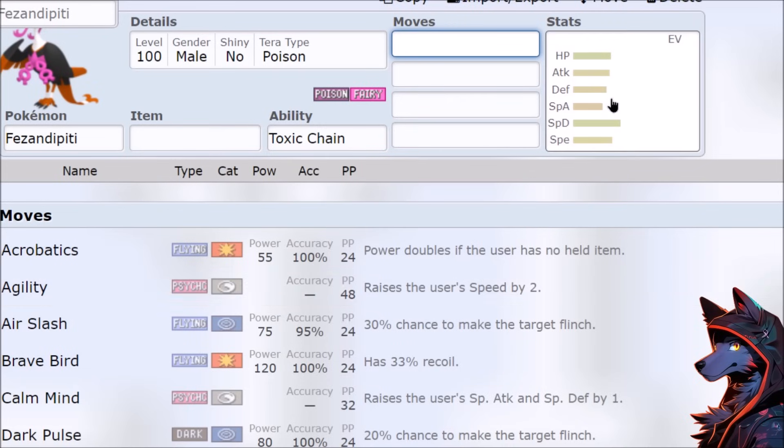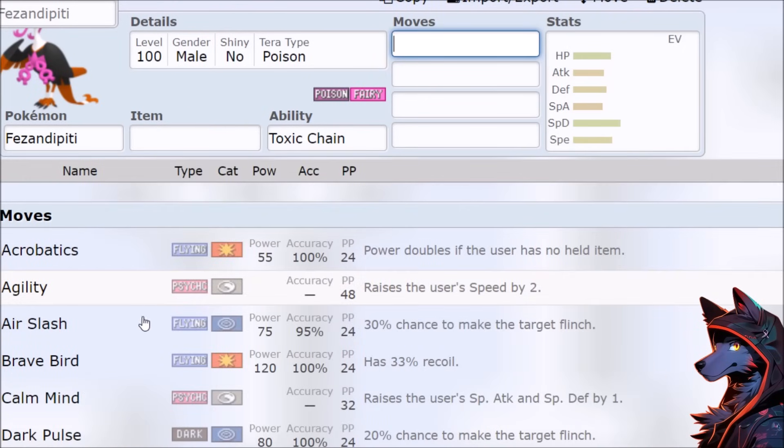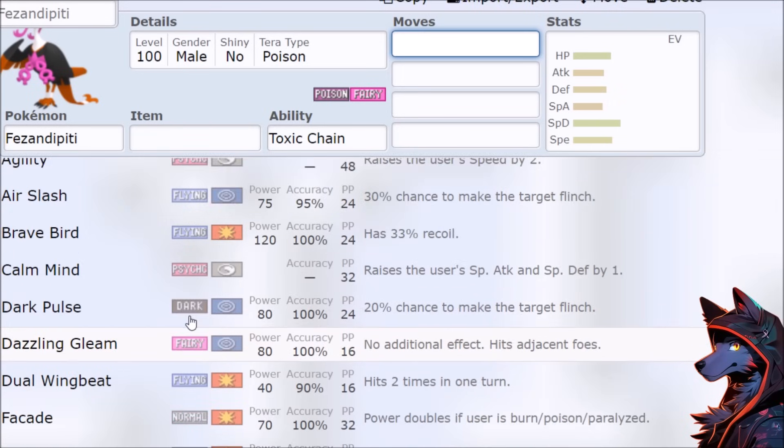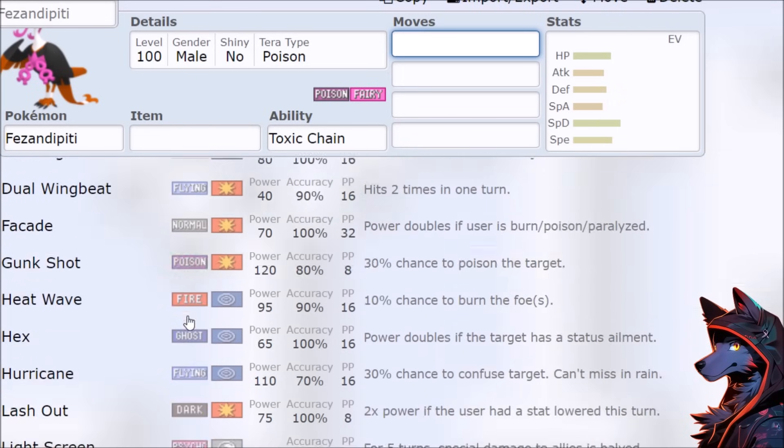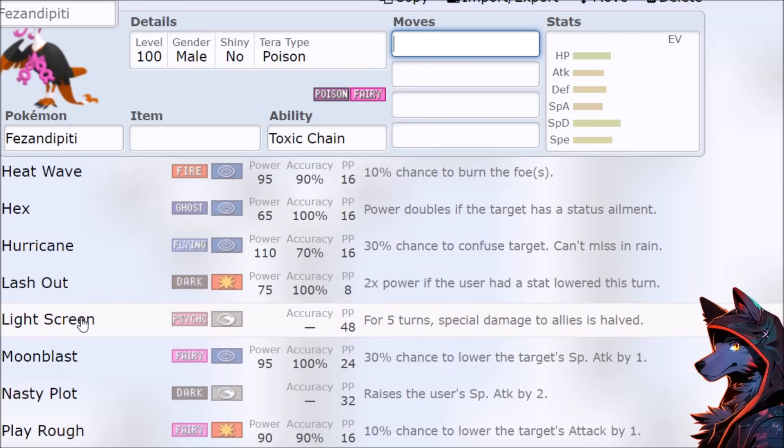Agility has weird interactions, but then you're trying to go offensive where it doesn't really exist. What if this thing got Serene Grace and then it just became Discount Togekiss with that Air Slash — but it doesn't, so that's just wasted speculation. Hex follow-up is weird to consider with the Toxic Chain, but again it's only a 30% chance. We already kind of saw this with Sinistcha, where it's going to be using Matcha Gotcha more for a better chance to get that burn into the Hex.